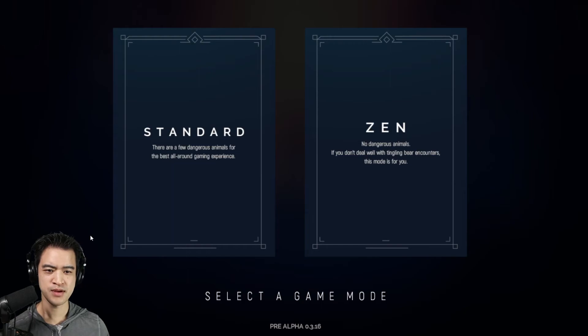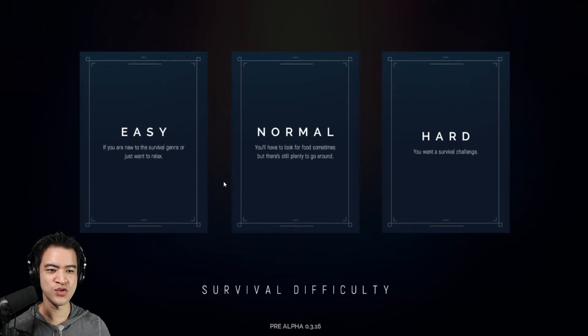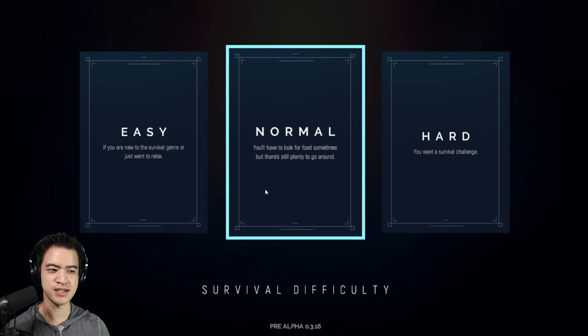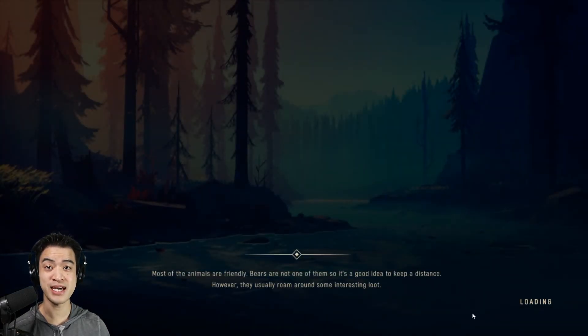Brand new game. There are two modes: Standard, where there are a few dangerous animals, and an easier mode with no dangerous animals if you don't deal well with tingling bear encounters. We're gonna go with standard — I think we'll be okay, even though this isn't our regular game style. Normal difficulty: you'll have to look for food sometimes, but there's still plenty to go around. I do want to remind people that this is pre-alpha footage, currently in early access on the Epic Games store, and it will be available on Steam in the future.